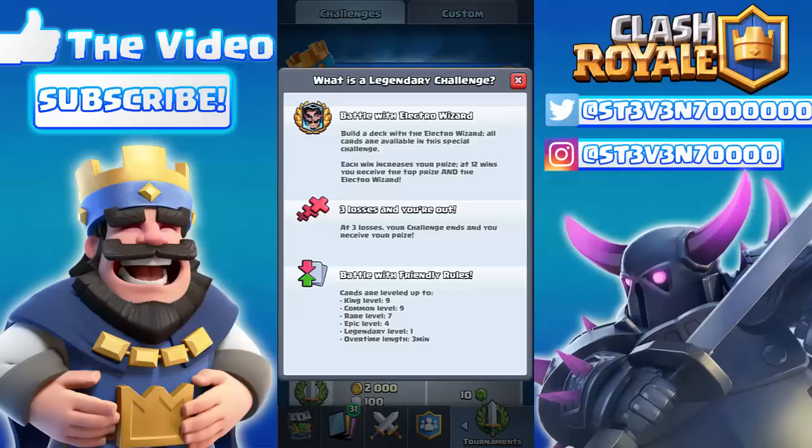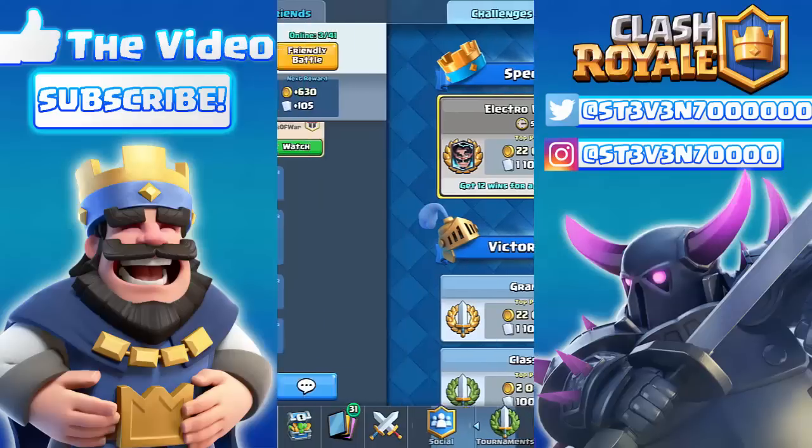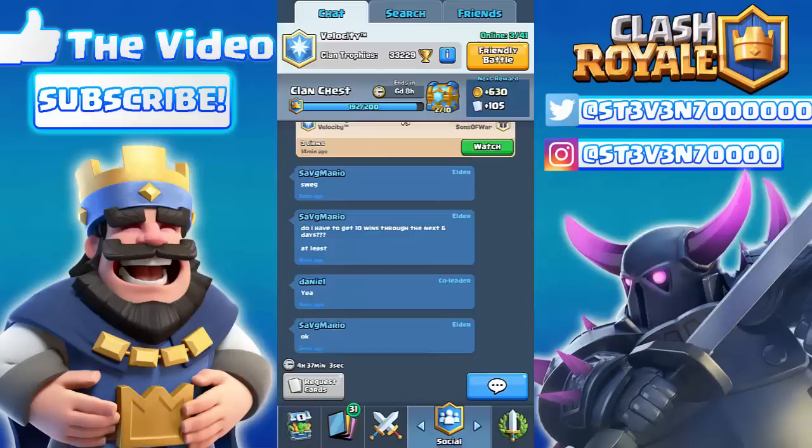You get 12 wins, you get the legendary, you get three losses and you're out — but you have a chance to start over. If you accidentally get knocked out, the grand challenge takes 100 gems to enter. This challenge has almost the same price, so since it's a one-time offer challenge, it should only take 50 gems to enter back in.